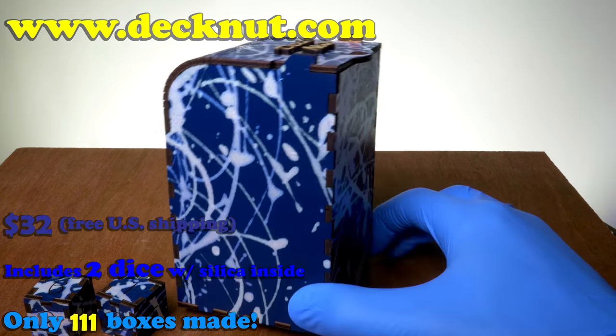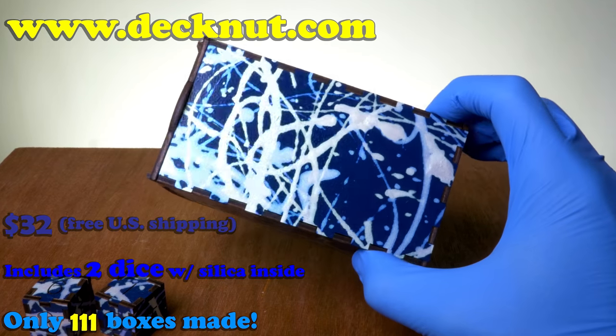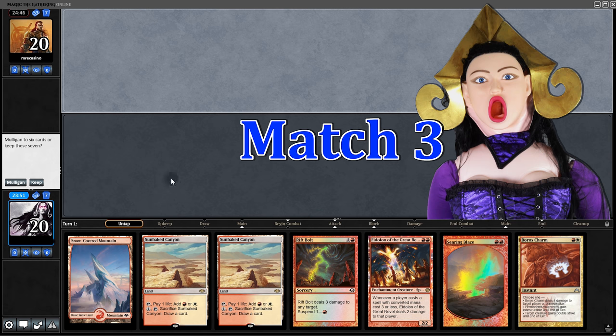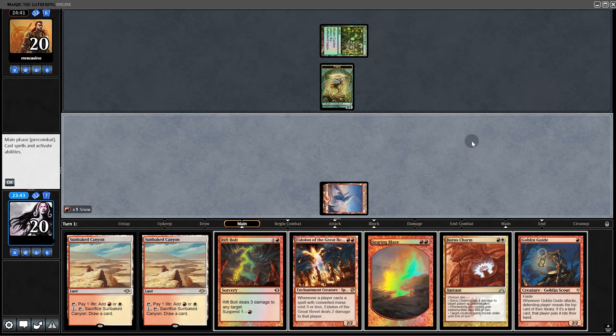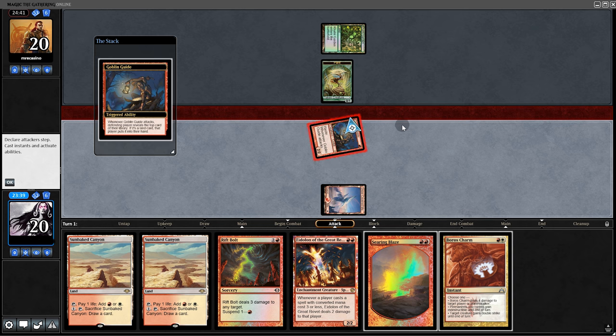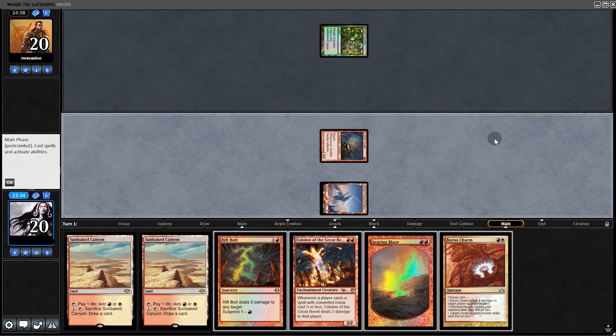I have painted more deck boxes — they're available at decknut.com. Back to the gameplay. Opening hand looks pretty good, so we keep. We start off with Goblin Guide and swing for 2. If they're a Titan deck they usually have at least 26 lands — that's no bueno for Goblin Guide.